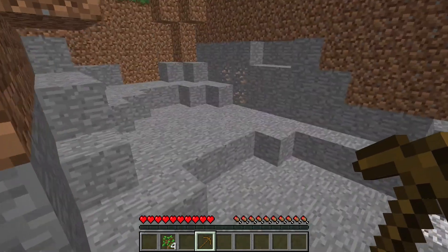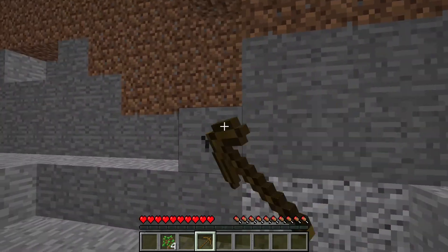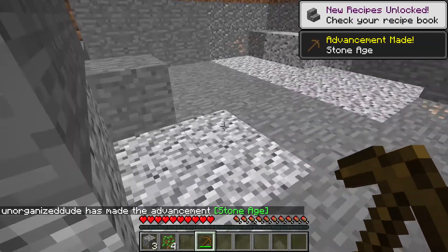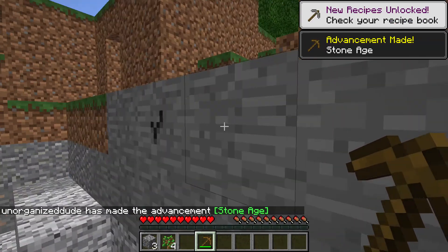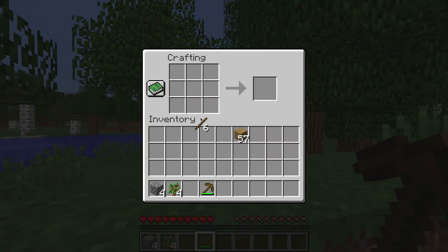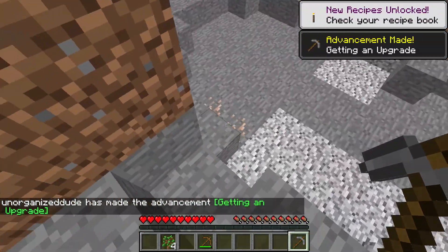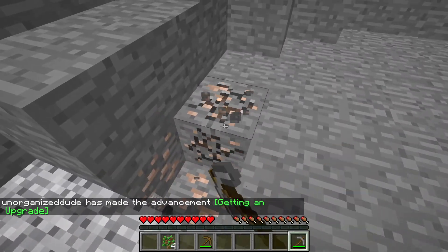Oh my god, I found iron on my first day. That's really lucky. Let's mine through this wall, actually. I only need three, and then I can make a stone pickaxe, because these things are so slow. Stone pickaxe — yes! I have an upgrade, and I'm going to mine this iron real quick, just for good measure, because there's probably not a lot of it anyway.